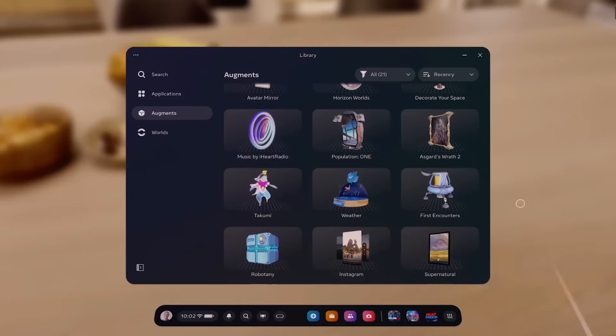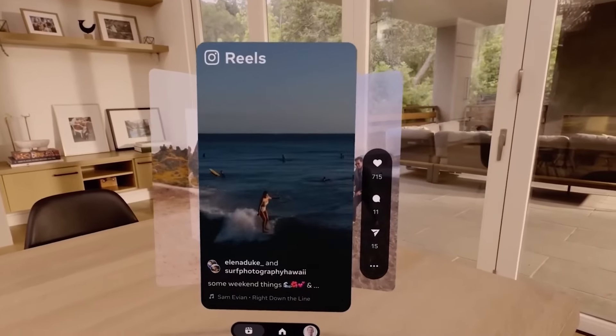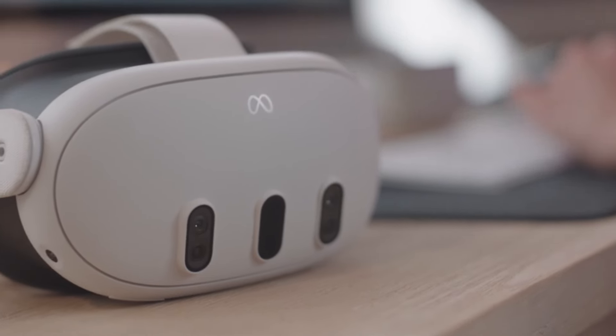The video from last year showed us a more detailed look with apps like Instagram Reels, portals, and access to games. We also get a closer look at what seems to be two ways to create and edit these new AR objects: with the Studio application, and possibly inside the Quest headset itself.